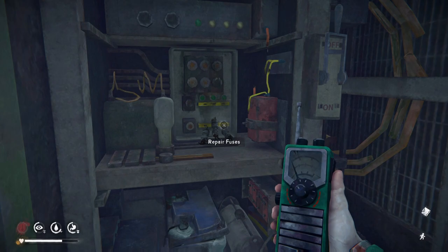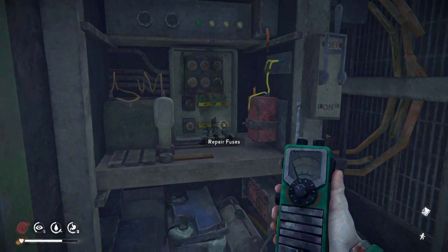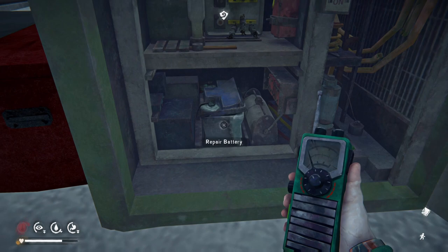On higher difficulties like Stalker and Interloper, you might have to get those pieces from other spots — which, especially for the car battery, will be quite annoying because it weighs 15 kilograms.